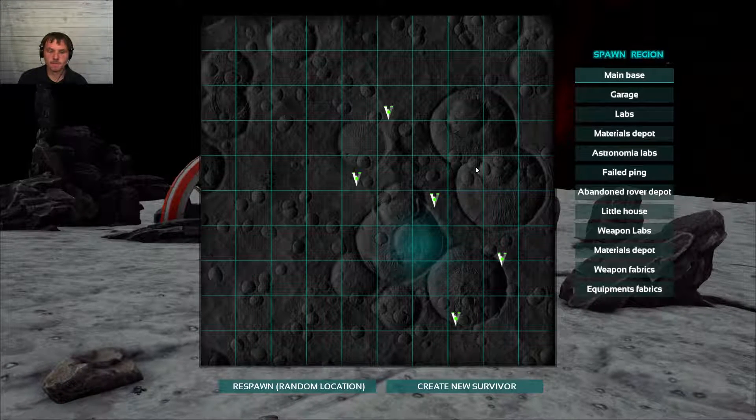Ramshackle moon pick — sweet! We got a ramshackle moon pick. Generic meat, spoils in 10 days. And some generic water. It is reasonable weight, 0.5 weight.